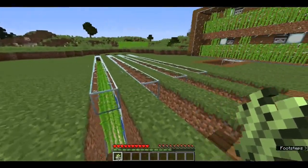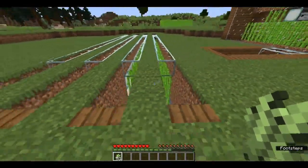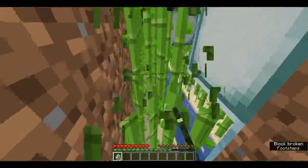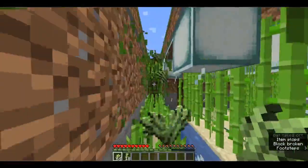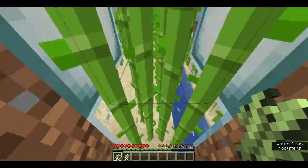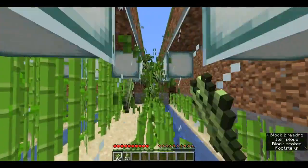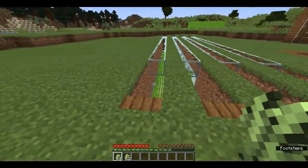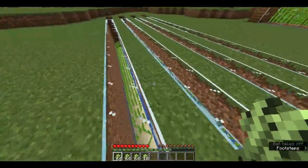Here with the first manual farm, you just walk down and punch out the sugarcane while you're running. These can be as long as you want and as many rows as you want. It's one of the better manual farms in my opinion — very easy to harvest and it works great. I've used it myself in my survival world and I love it.